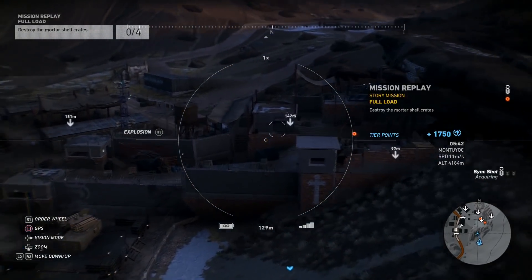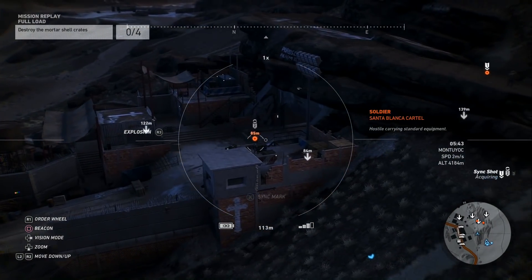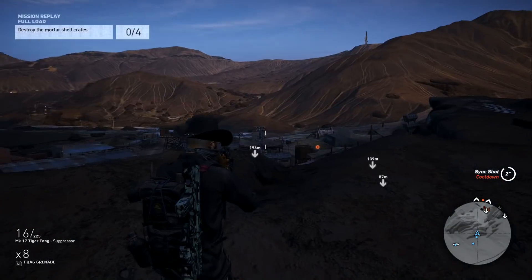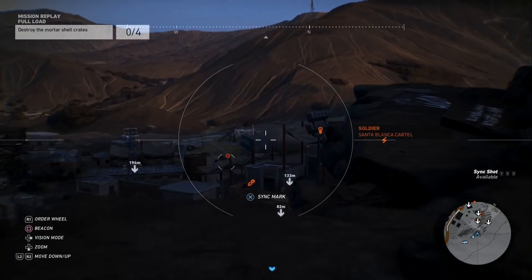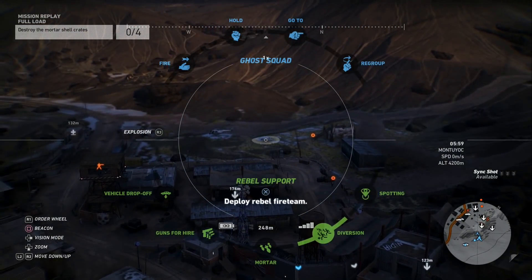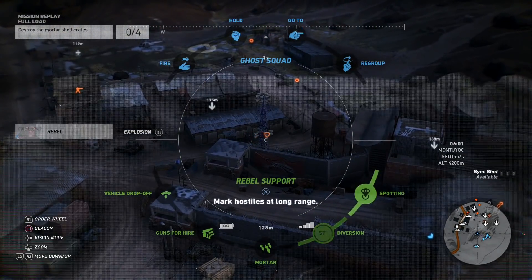There are a couple of snipers — one of them being on the cliff — and I went ahead and sync-shot those enemies. After that I shot the alarm because I didn't want reinforcements to show up. Then I called in a diversion on the other side of the base, and once I did all of those things I went ahead and started destroying the mortar shell crates. You have to destroy a total of four of them.